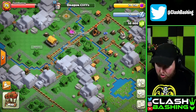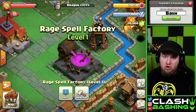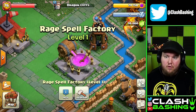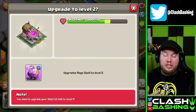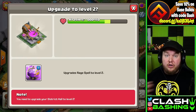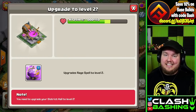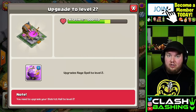Right off the bat, when you unlock Dragon Cliffs, you'll actually unlock the Rage Spell Factory. This is very important because the Rage Spell is going to be very similar to the Heal Spell — it'll carry over for an additional raid. So you'll have that Rage Spell for your whole raid and the next attack as well.